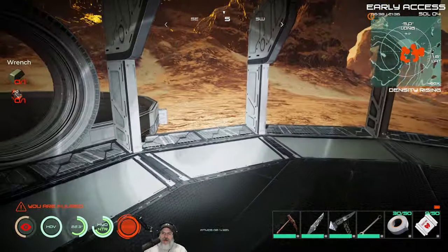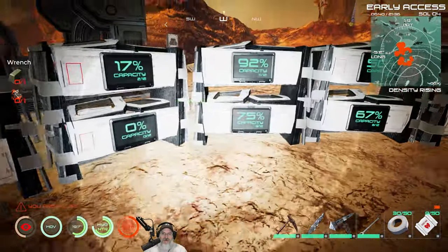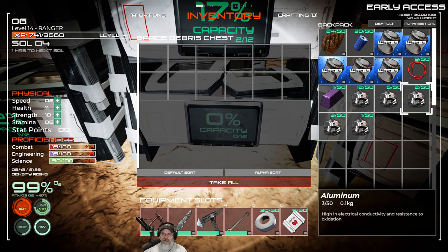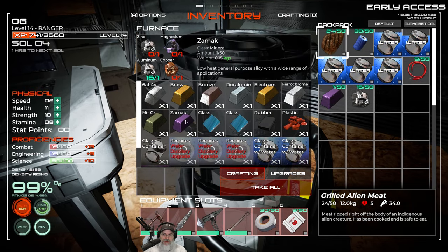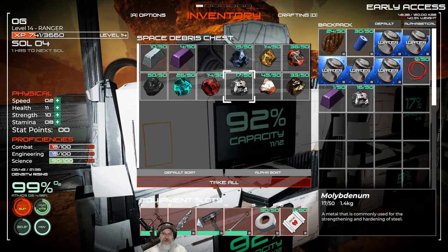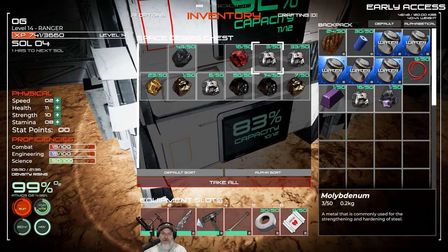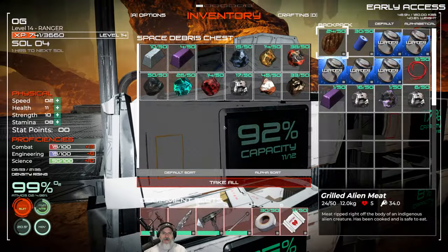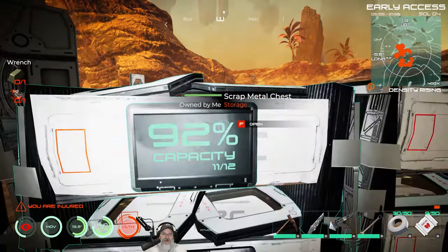We have one, two, three, four, five, six, seven, eight more walls that we need. We're going to put eight pieces of aluminum in here to save for the walls and use the rest to make more zamoc. We also need magnesium, zinc, and copper for zamoc. We don't have much magnesium at all, and I don't think I have any copper. I guess we're going mining, ladies and gentlemen.